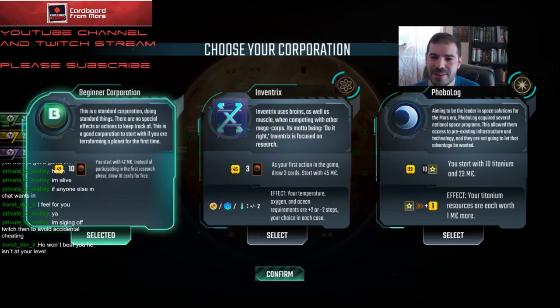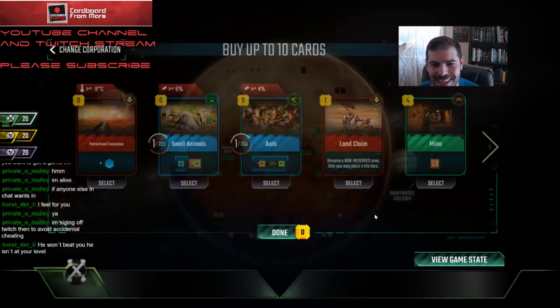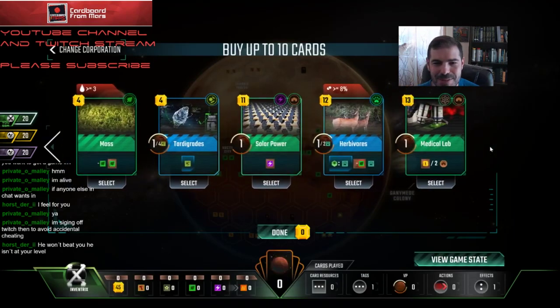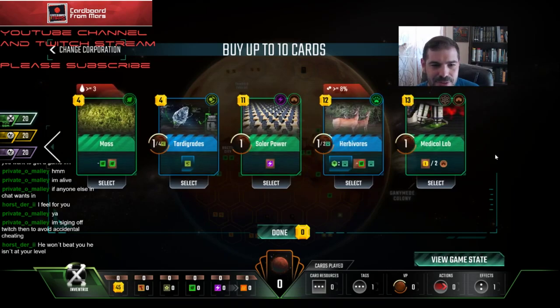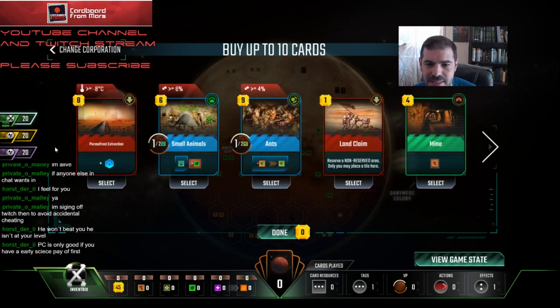Alright everyone, welcome back to another episode of Cardboard for Mars. If you're watching on the stream, great, and if you're watching on our YouTube channel, welcome. So Inventrix is like one of my favorites to play — I don't think it's very good, I always mention that, but it's super fun. Not the most powerful cards here. Phobolog just looks like it's not going to be good at all given that we have no way to make titanium and basically zero space cards.